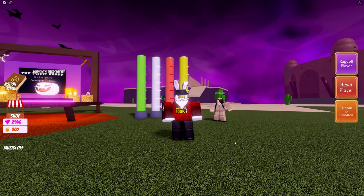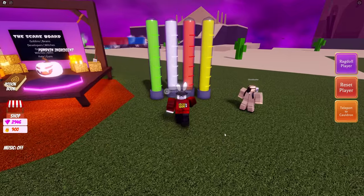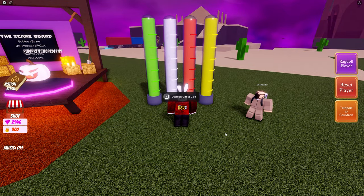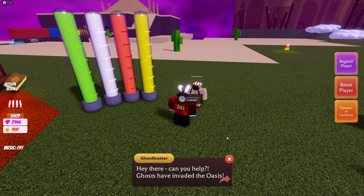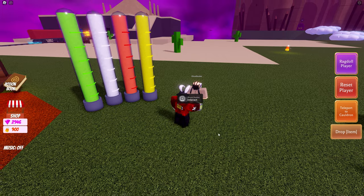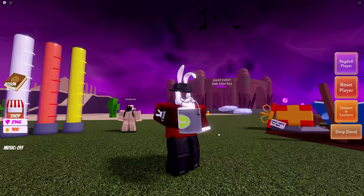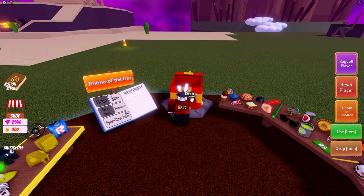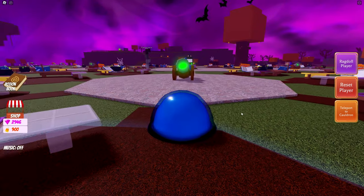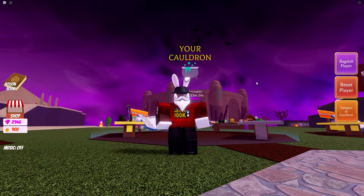We ran into a little bit of an issue — I had to get the developer in my game to figure out what was going on, mainly because I was the only person having this issue. We got it fixed either way. Go ahead, come deposit your goo once you have all of those locations completed, then talk to the Ghostbuster and ask him have I killed enough ghosts. He will say 'Nice ghost busting, here take this ingredient,' and you will have unlocked the brand new slime bucket ingredient. Drop it inside and drink the potion.